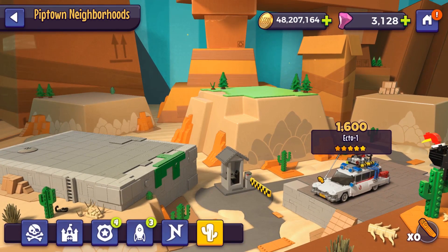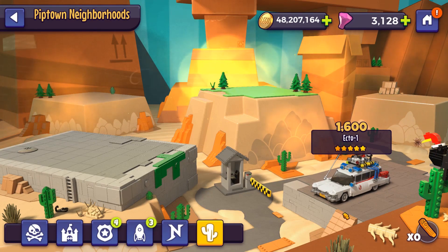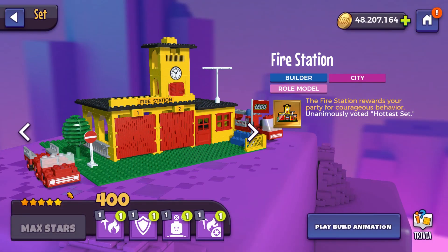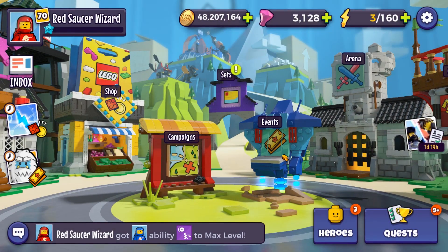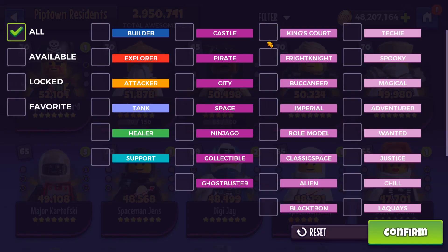Who uses the Spy Track? The Ecto-1 — I wouldn't mind doing the Ecto-1, it's just that there's no more Ghostbusters tiles to do, so it's not really useful right now. Does anyone even use the Fire Station? Probably not, but we'll do it eventually. So that was the sets. We still have 3.3 million coins to spend.